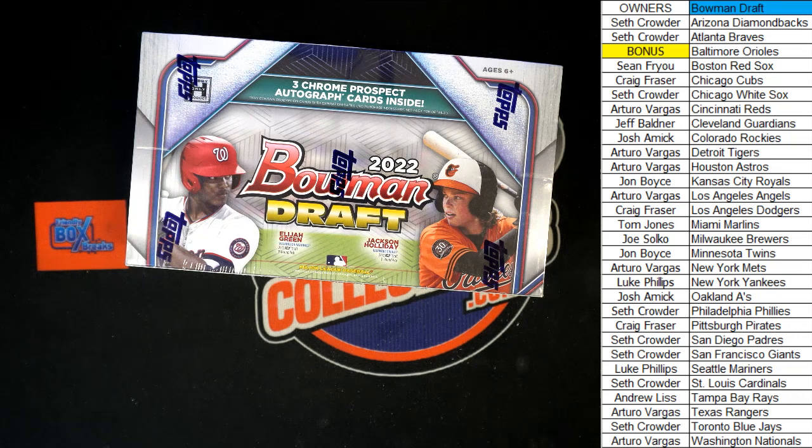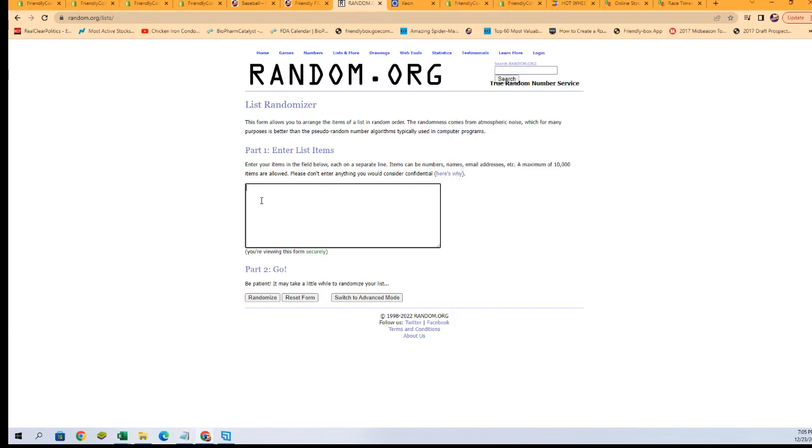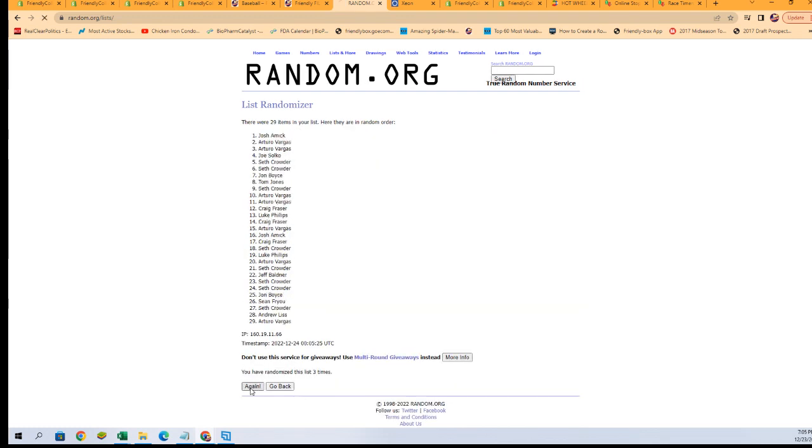All right, here we go — this is a 2022 Bowman Draft Jumbo Baseball box break. This was a pick-your-team break, so we're switching over to the random screen. We've got all the owner names and we're going to randomize them seven times. After that, the person in the number one spot will be getting the Orioles as a bonus team. Let's start our randoms — here we go, we got our 29 names. Randomizing seven times: one, two, three, four, five, six, and lucky number seven.